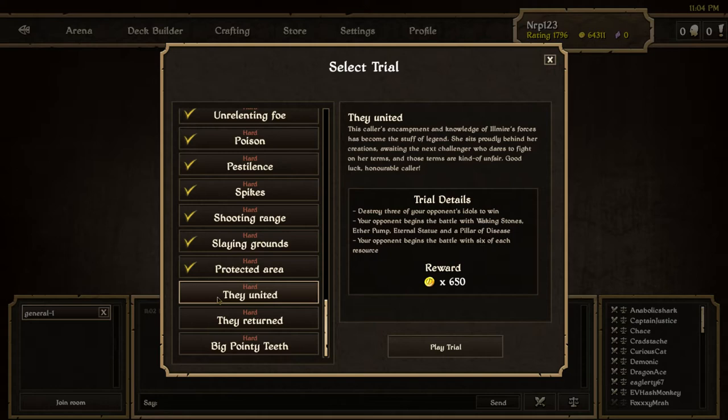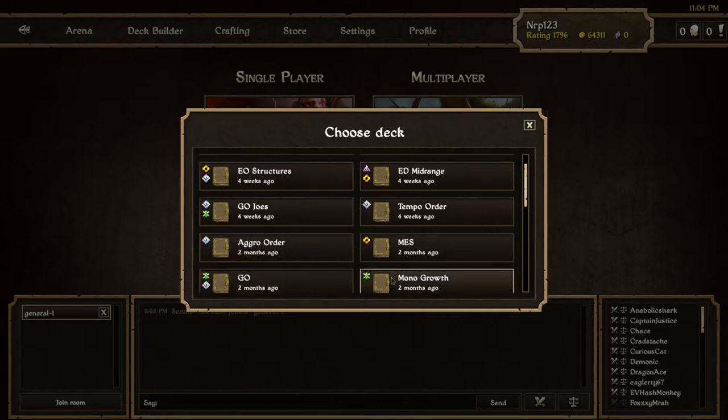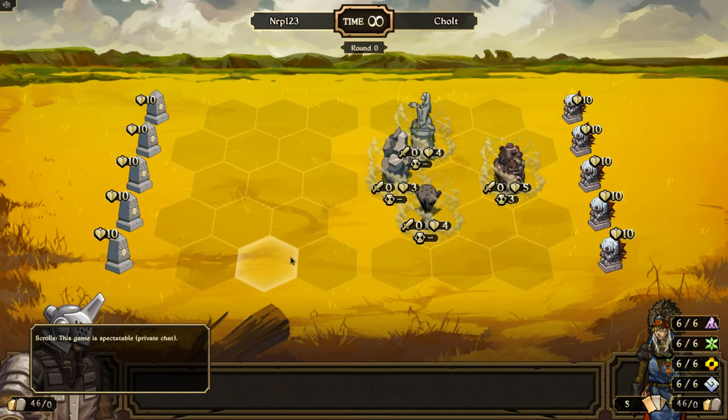I think really the big thing is those six of each resource. I'm going to try this trial first with just a straight-up deck, and I might have to go with maybe the Waking Stones deck or something else to beat it if it doesn't work, but I want to see how a regular deck will do. Let's try it with the Mono Growth deck — I'll just go with that.